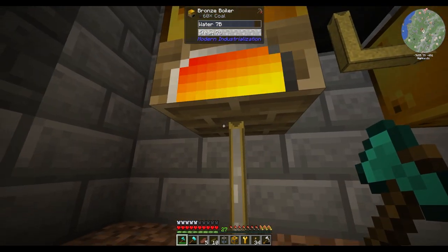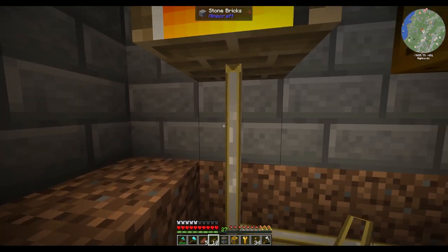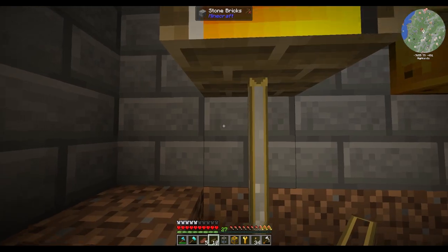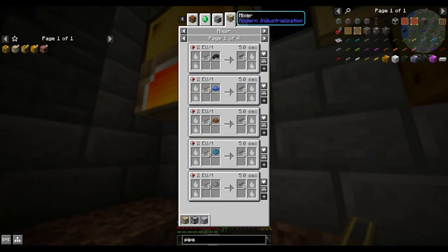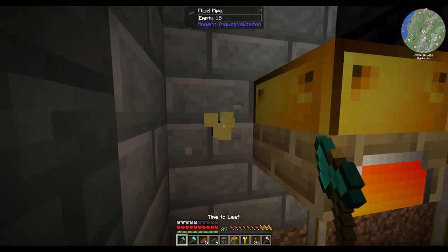However, I should be able to run another fluid pipe in here. Can I dye them? How would I go about dyeing them? Oh, you need the mixer to dye them. Alright, we'll make ourselves a mixer so this actually looks nicer.